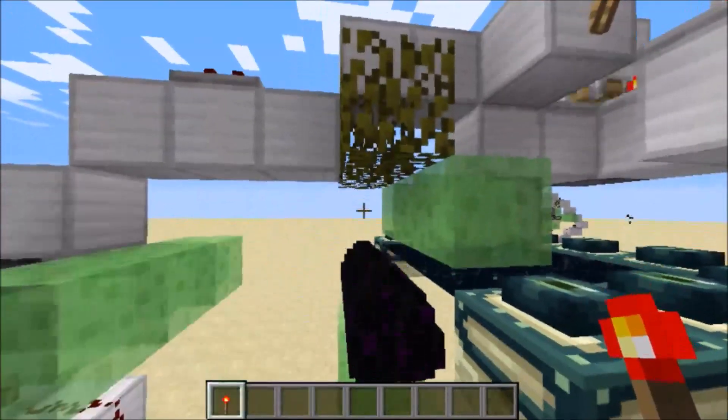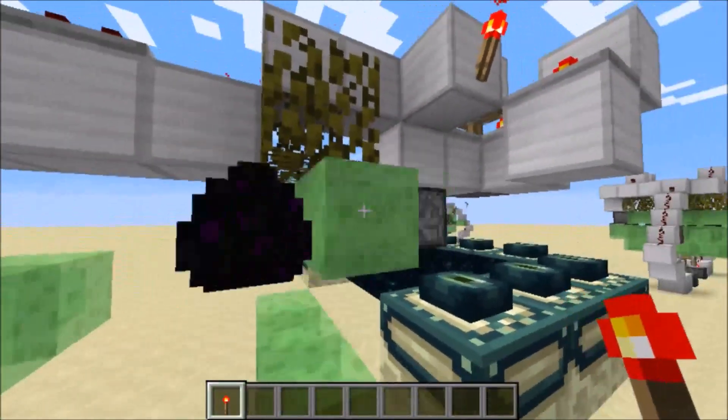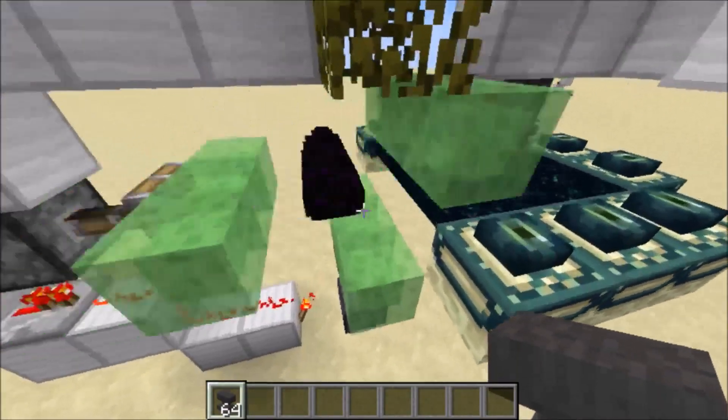There are some leaves up here just to prevent the dragon eggs from flying straight up, and this way it allows the dragon eggs to go up and then enough time for this piston to push them over, otherwise they would just fly straight up into the air.